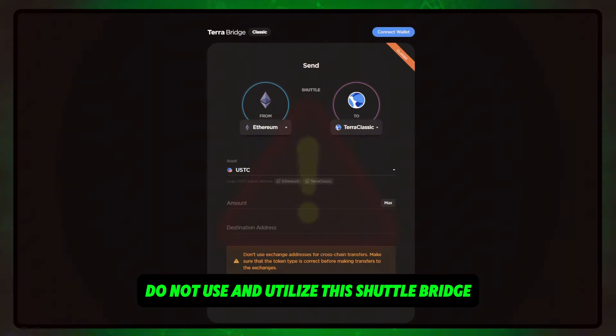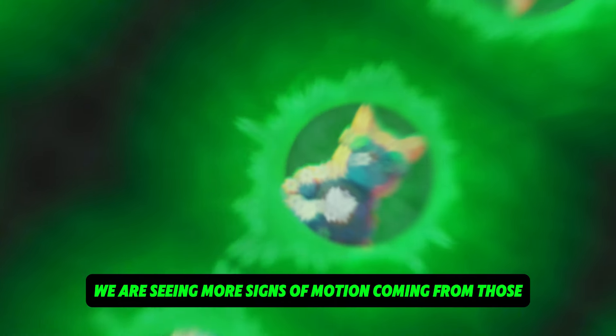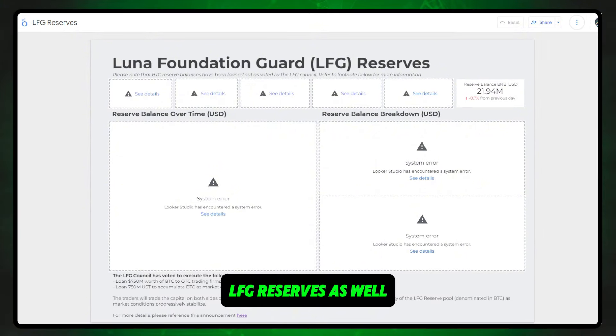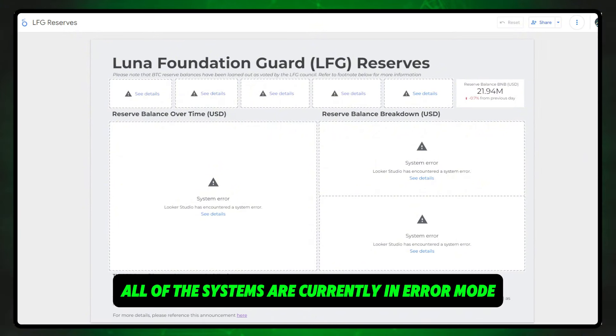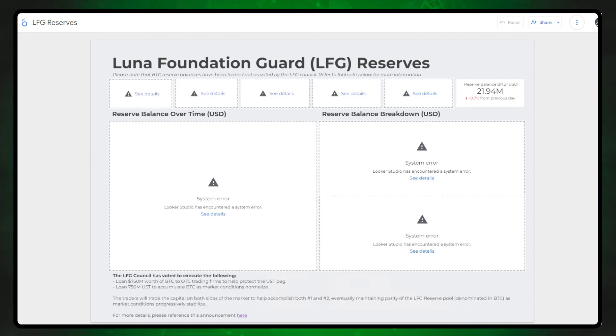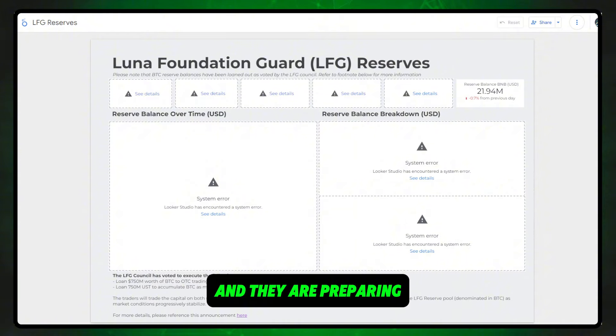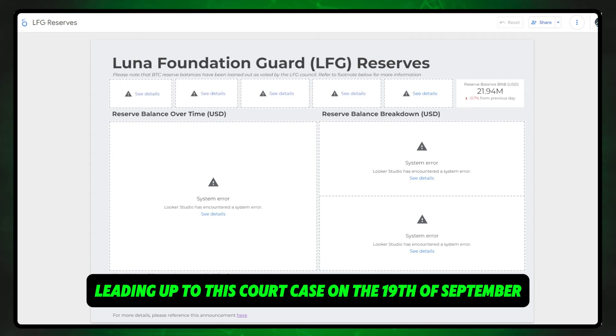Once again, do not use and utilize this shuttle bridge — wait for further instructions from TFL. We are seeing more signs of motion coming from those LFG reserves as well. All of the systems are currently in error mode and the balance is not showing the correct amount. This once again signals that there are things going on in the background as they prepare leading up to the court case on the 19th of September.